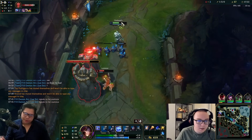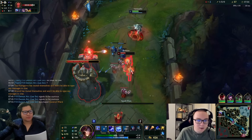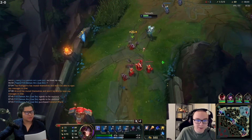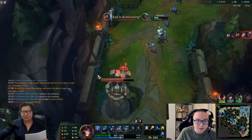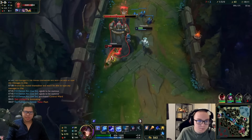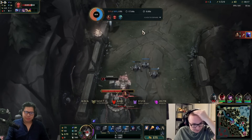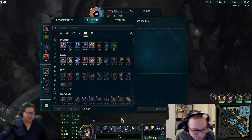Top lane Ryze has a better win rate than mid Ryze. It's because you have Phase Rush on a ranged champ - that's why the EQ works. She flashed - so he rooted to guarantee it but got flashed out. Well played by her.